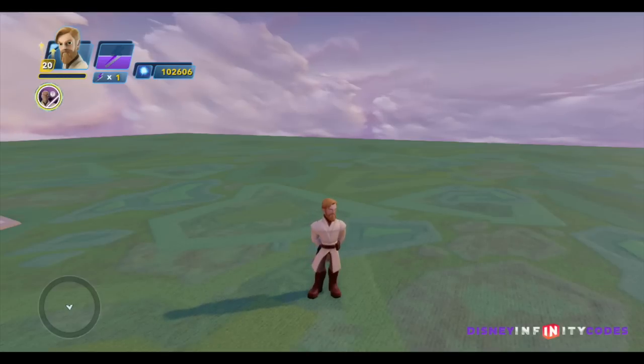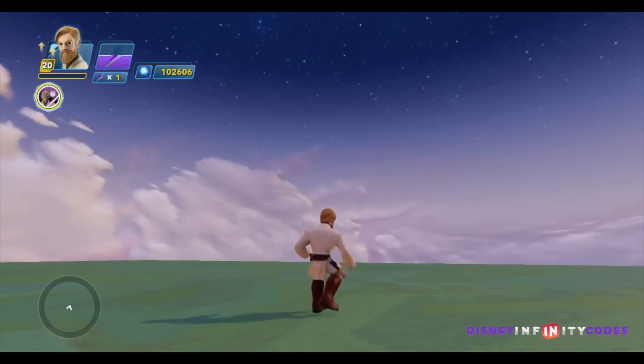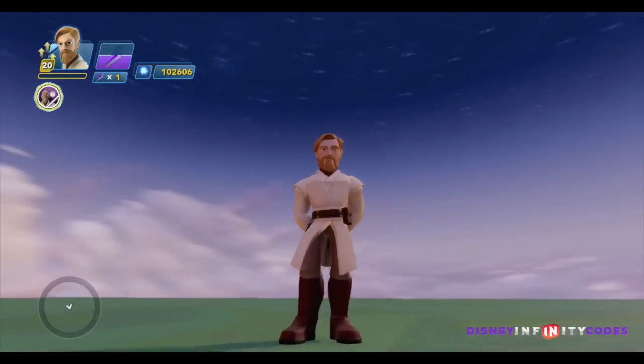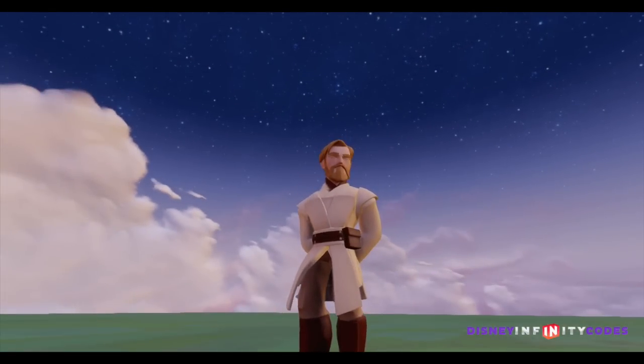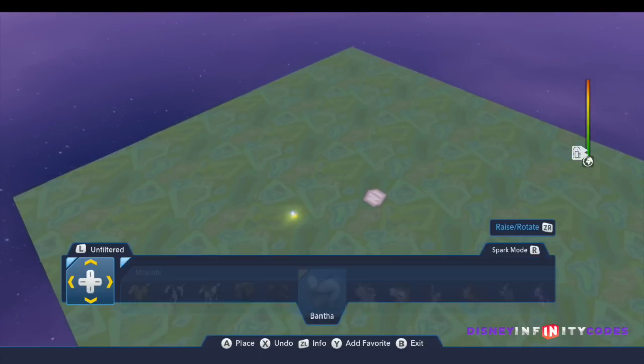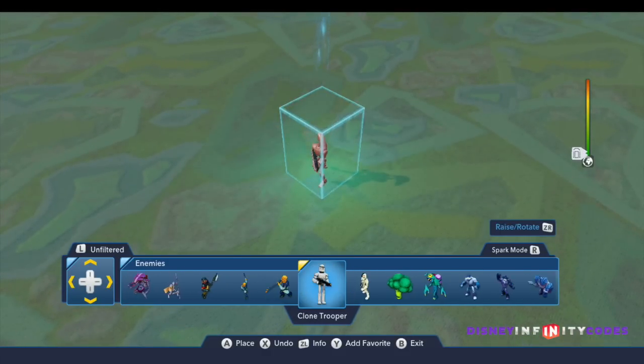Hey folks, it's Dan from DisneyInfinityCodes.com and I'm here inside the toy box of Disney Infinity 3.0 with Obi-Wan. I thought we'd show off a little bit of the Mace Windu Galactic Team-Up Disc, and in order to do that I think it would be best to drop a few enemies in. This is a pretty sweet team-up disc.